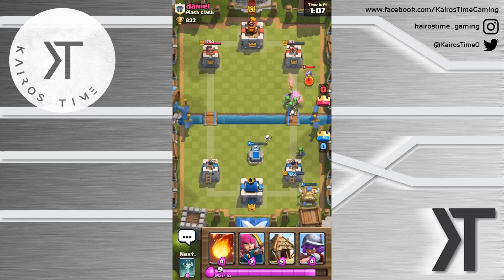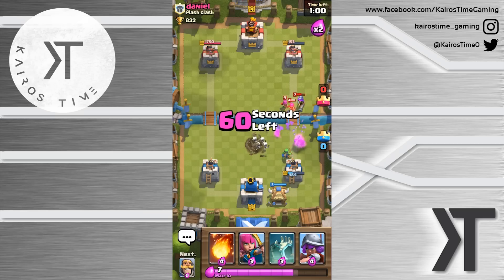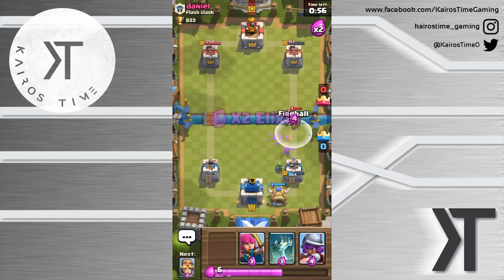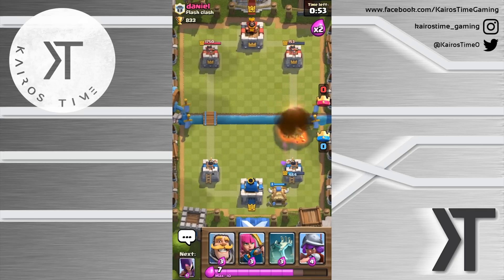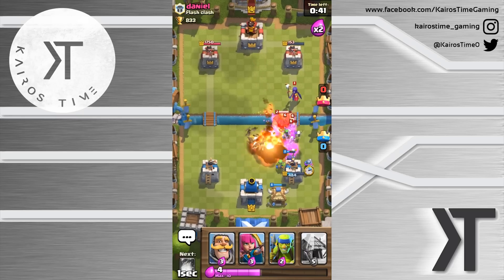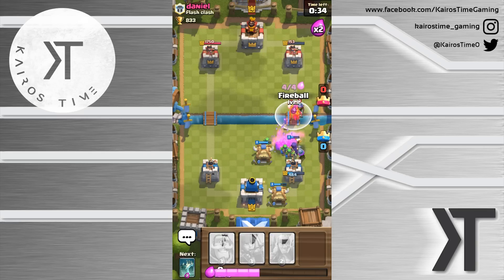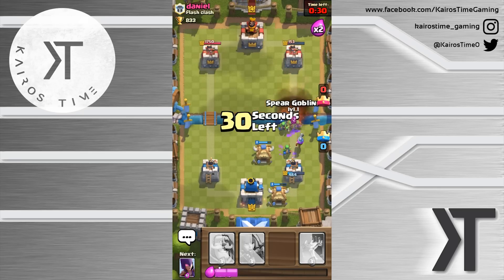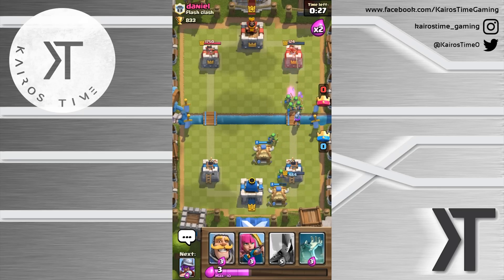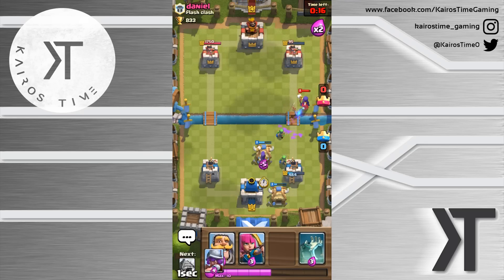We'll put the spear goblins up and he played that very excellently. We're going to keep on going with this push. If he places down his giant, that's going to be tough to stop because my troops are so much lower level than his. I'll place the goblin hut there just to distract that giant. I can't afford too much damage on my tower, so playing a bit extra defensively. I'll place the spear goblins — not sure if he has the fireball ready.